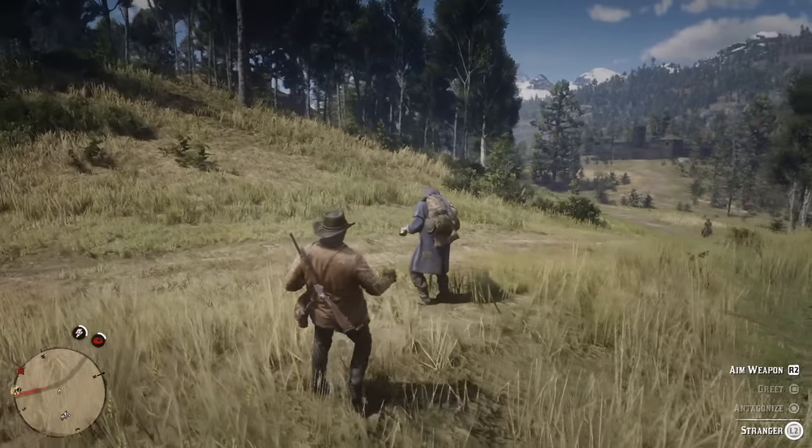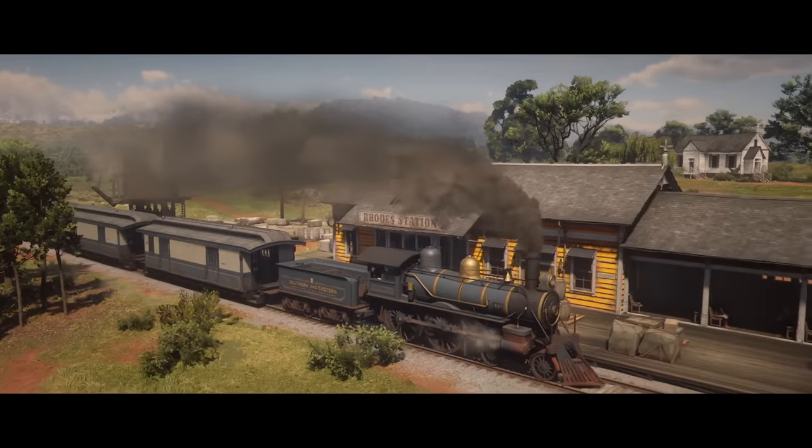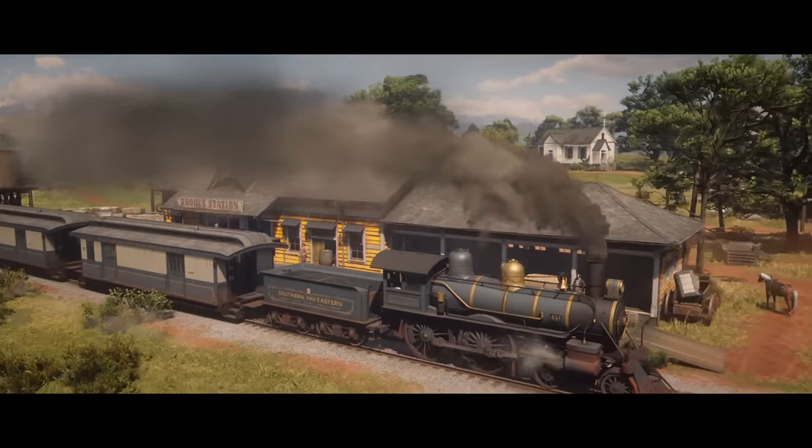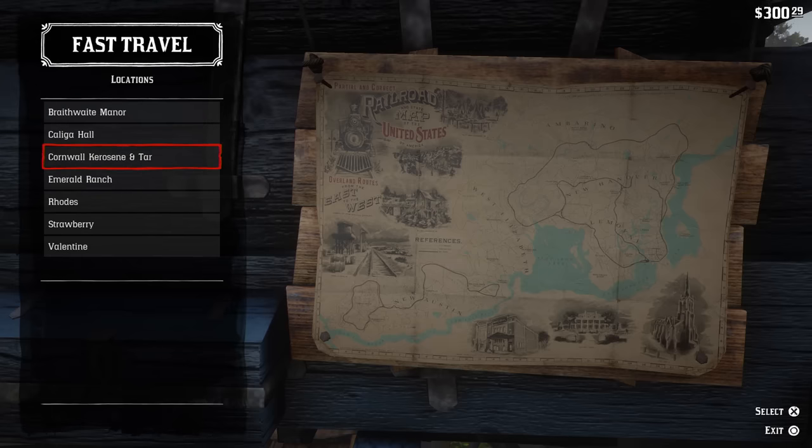Sometimes it's easier to just use public transport to get where you need to. To make use of fast travel you can hop on a taxi coach or a train, which are usually only available in towns. But if you upgrade Dutch's quarters in the camp, you can also purchase a map for Arthur that allows him to return to previously visited locations.